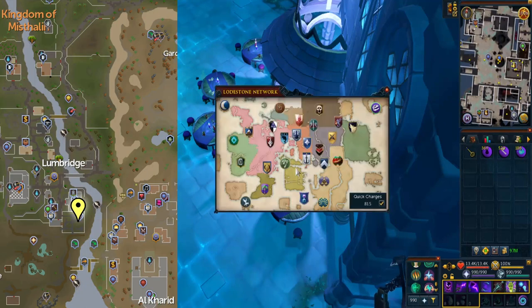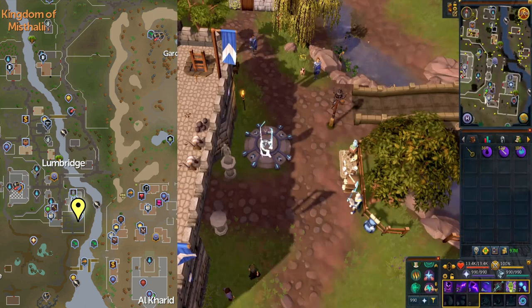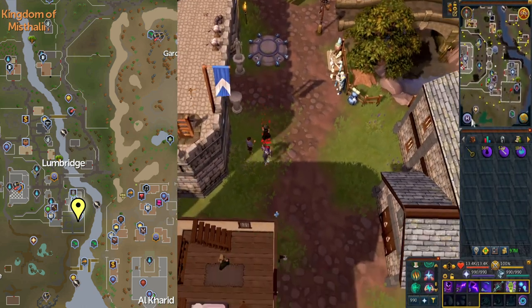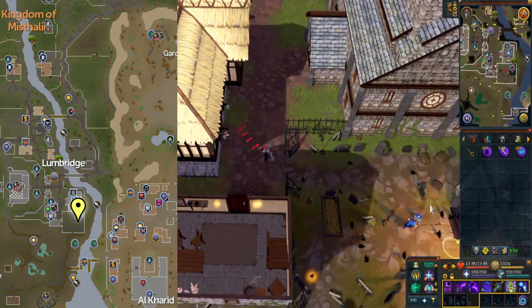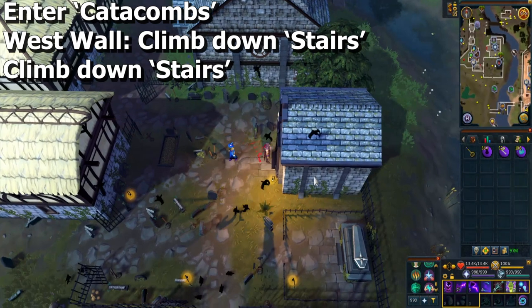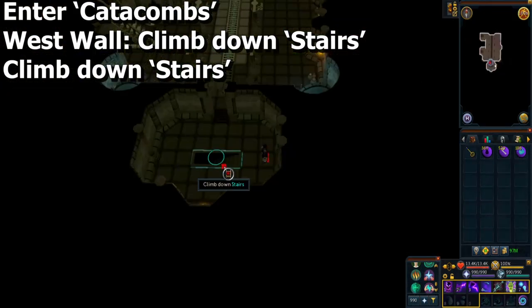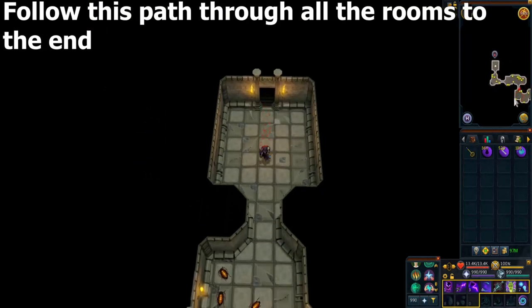Go to the Lumbridge Catacombs in the graveyard southeast of the lodestone. Enter the catacombs, and on the west wall climb down the stairs, then climb down the next set of stairs.